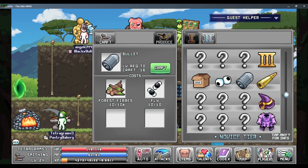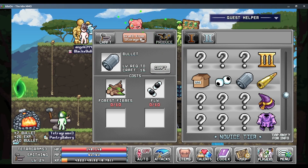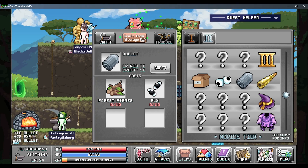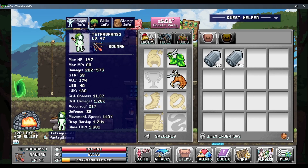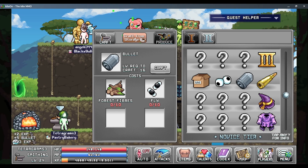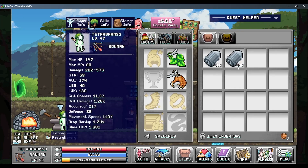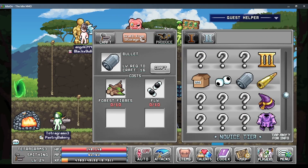It costs 10 forest fibers and 10 flies, so I'm going to make that. Then I'm going to make 299 more. I'll just keep going until eventually I hit 300. That's like 150... that's 218, so we're almost there.